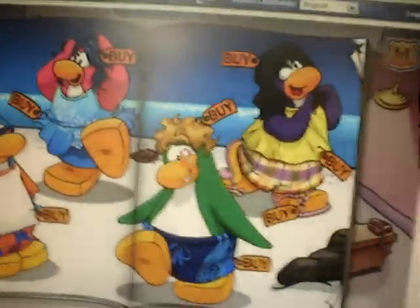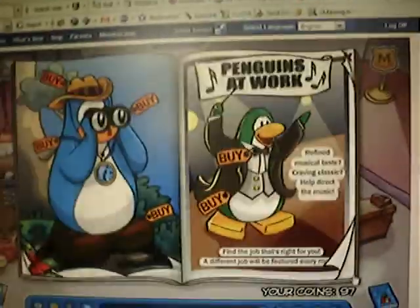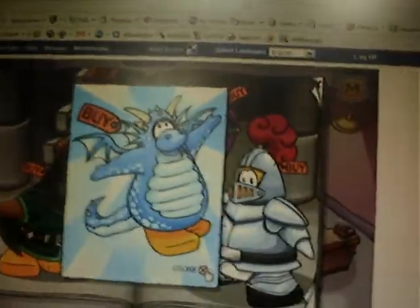If you click the shell over there, you'll get a canteen. If you click the wall by the window right over there, you'll get a woodsman hat. Now if you click the little dragon on the channel, you'll get a dragon costume.